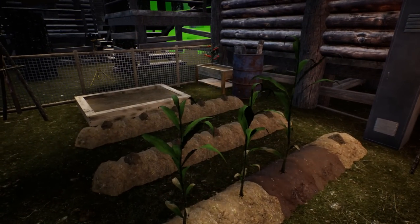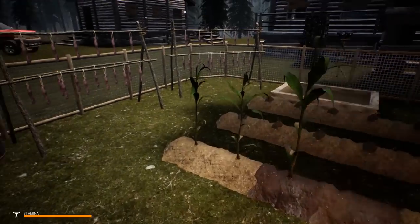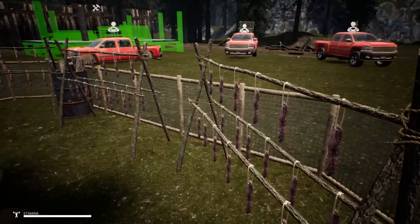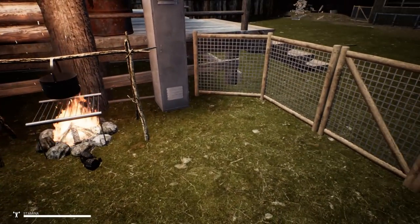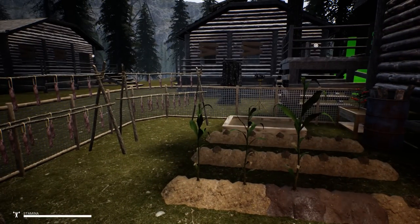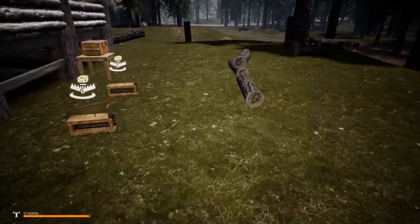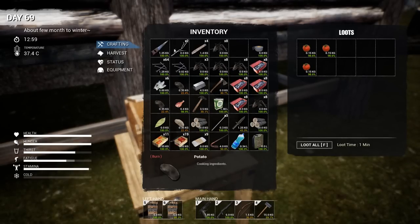The tomatoes themselves are not really worth that much, but the thing with tomatoes is if I can get those box traps to work, the tomatoes can bait the box traps and I'll be good for food. If the box traps stop working completely, then I guess we're back to hunting bear, which isn't too bad - I kind of like killing Yogi over and over.